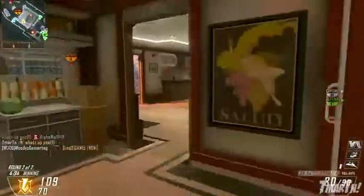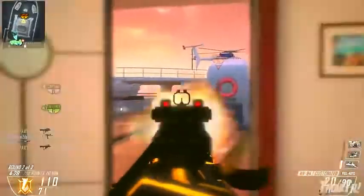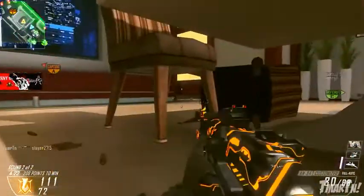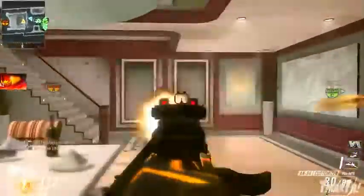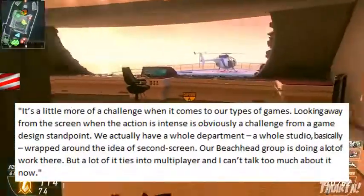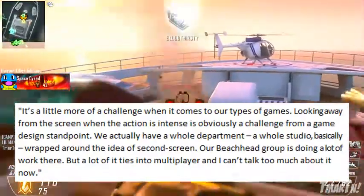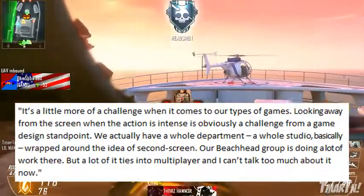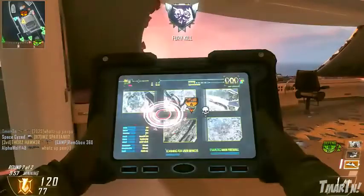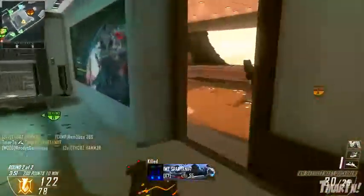Moving on, another thing they're working on is some sort of Ghosts companion app — a second screen experience using a phone, tablet, or iPad that you can use to interact with the game. Mark Rubin said it's a bit more of a challenge with their type of game, because looking away from the screen during intense action is obviously a challenge from a game design standpoint. They actually have a whole studio — the Beachhead group — working on second screen, and a lot of it ties into multiplayer.